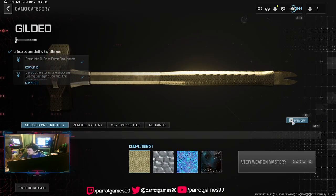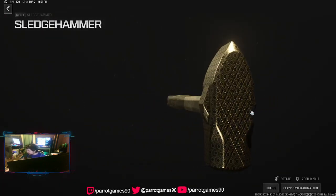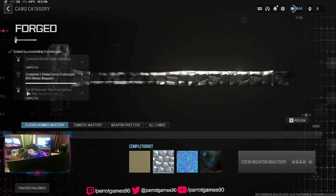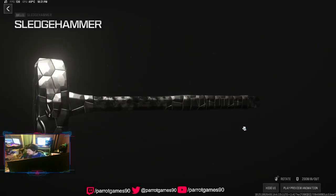Here is the gold camo. To get that you have to get 10 operator kills without the enemy damaging you. And then there's 10 kills from behind an enemy — looks nice.